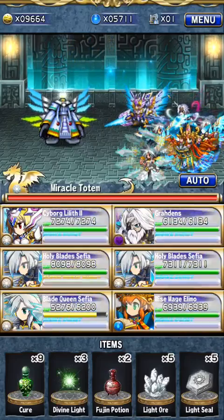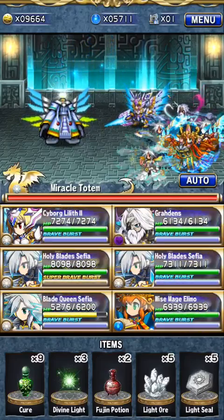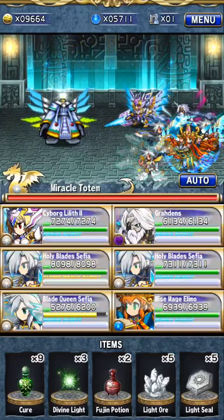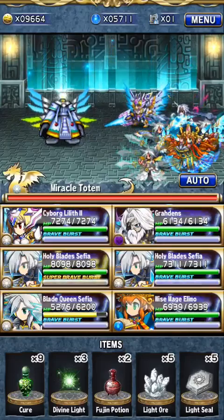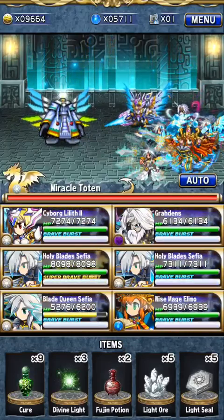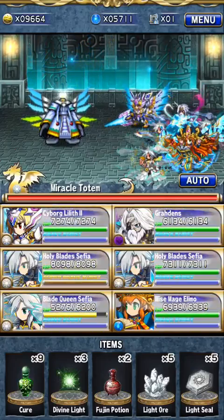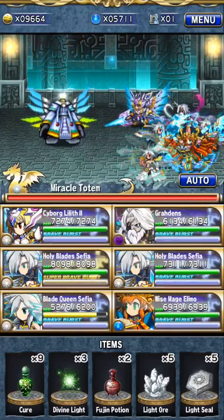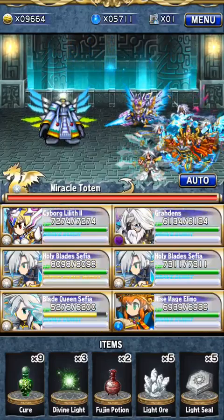So 5000 HP is the first threshold. The second one is definitely aim for 1400 defense if you can, using spheres. If you reach those two stats, you should be fine. It might still be hard, but with smart use of items and your Brave Burst, you should get through it.